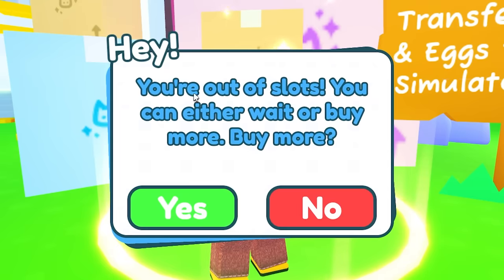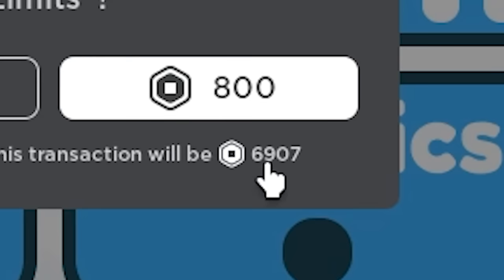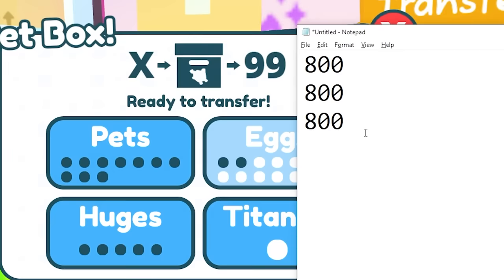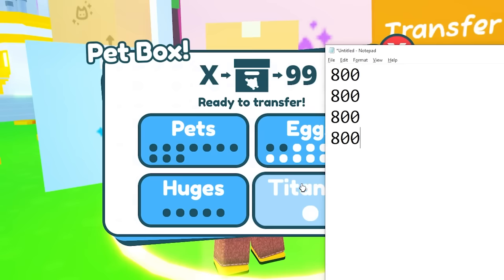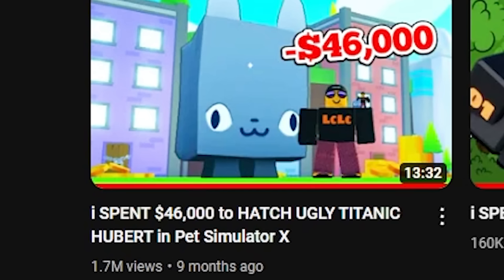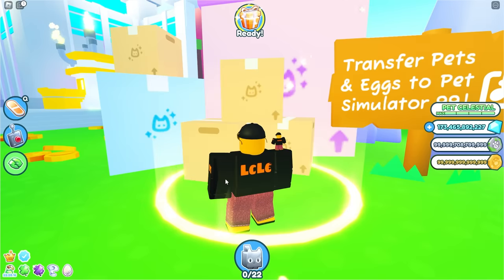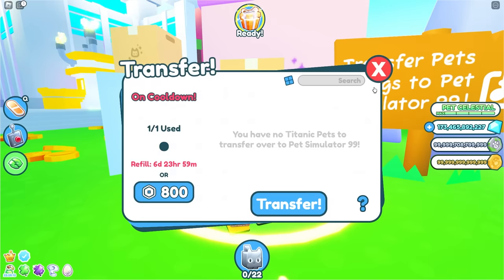Let's send over our Titanic Hubert. I'm out of slots — that's okay, there's only another 800 robux. Add another 800 to our list. We're going to send over the Titanic Hubert. I spent 46,000 robux trying to hatch this ugly Titanic Hubert nine months ago. Memories. He's gone. That is all of our Titanics gone. Now all we need to do is transfer over the 100 huges we bought in our last video.